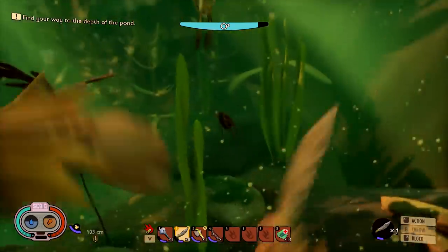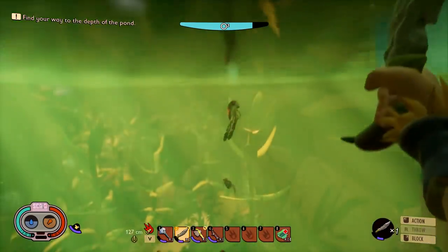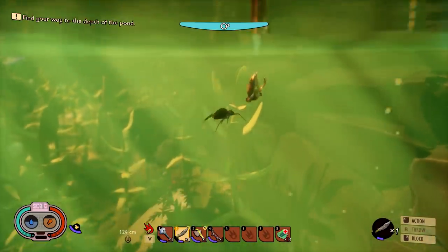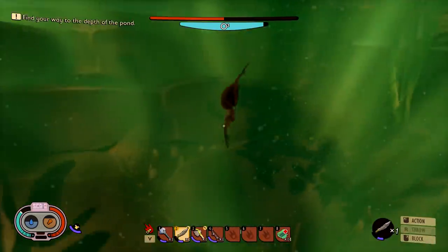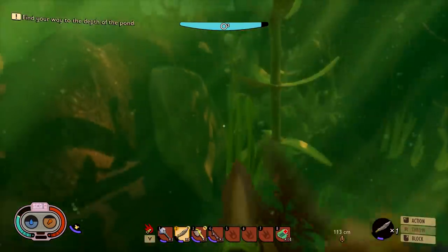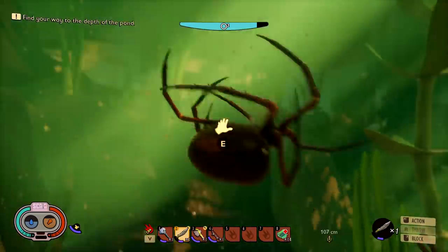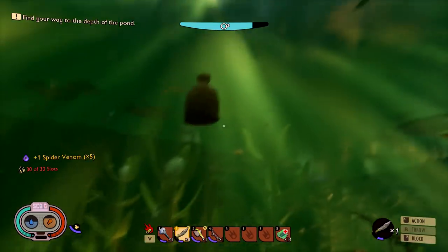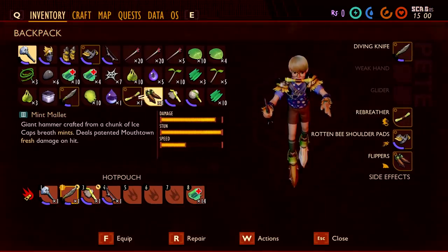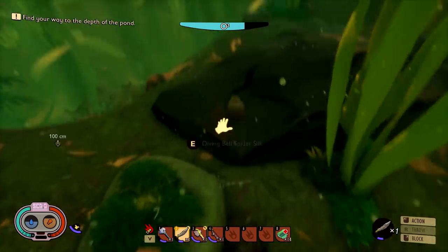Let's make our way down — there's the diving bell spider! It looks like it's trying to hunt down that poor water creature. Now the important question: just how tough are you, diving bell spider? It looks like we knocked out half its health with one swing — make that two. Sayonara! We pick it up and got some spider venom and diving bell spider silk.